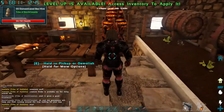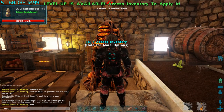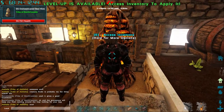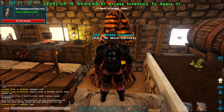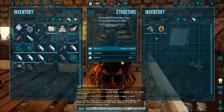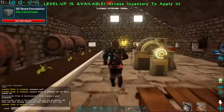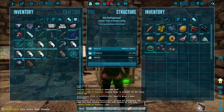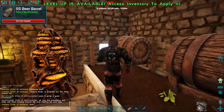This beehive normally you wouldn't be able to just openly access — you'd need a ghillie suit and stimulants to go in and get honey. But a beehive is very essential. I have a video of me taming a bee, and you can find videos on YouTube, but what the beehive does is generate honey over time — and honey is a huge part of the kibble you'll need for special dinos, which is why they have a different kibble tier.